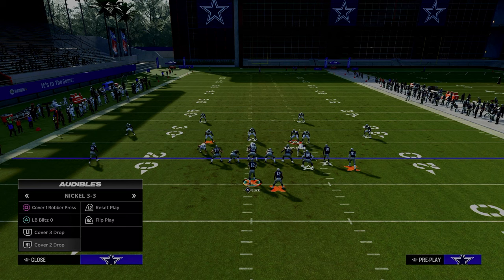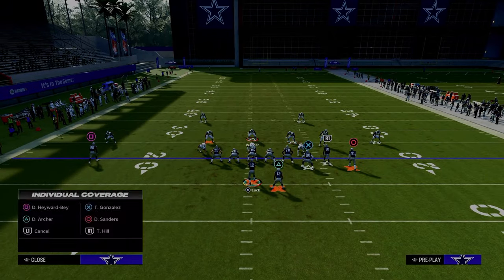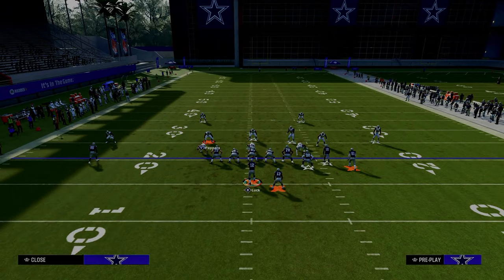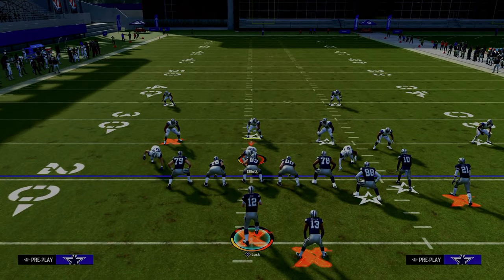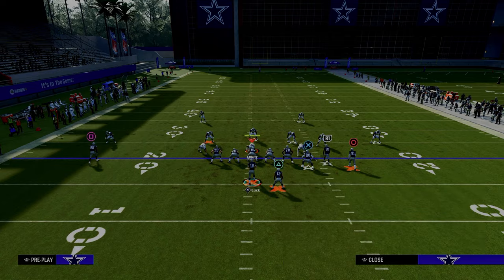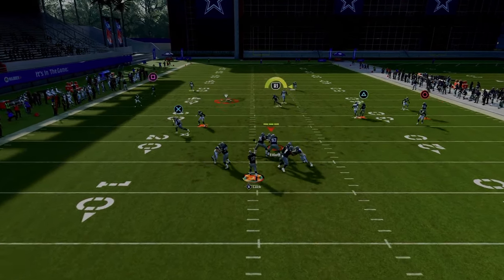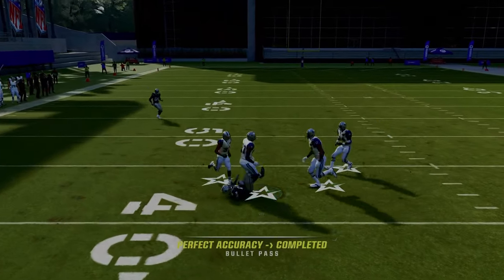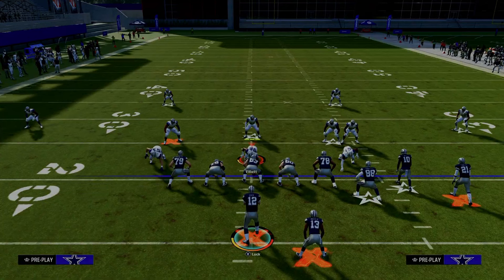Not only is it open against double Mabel, it's open against most zone coverages. But if the user defender decides to go user the running back and tries to take him away, then you're going to want to look to your slot apprentice on the post route. If they go to the right to take the running back away, your slot receiver — when he comes over the middle — is going to be wide open. You can easily get a possession catch in between the zones for a really effective route combo.